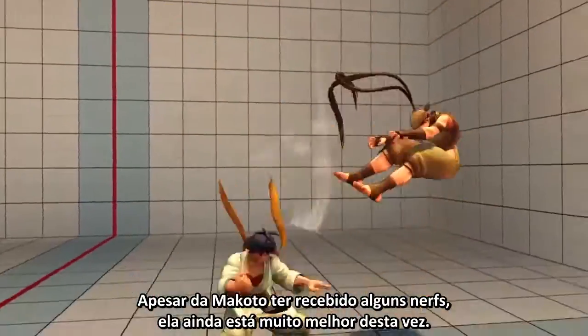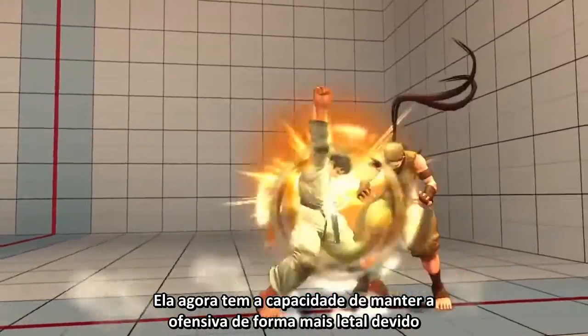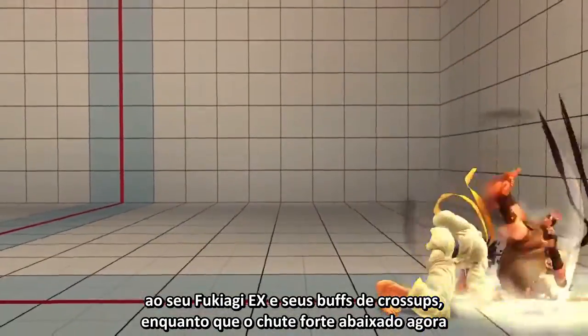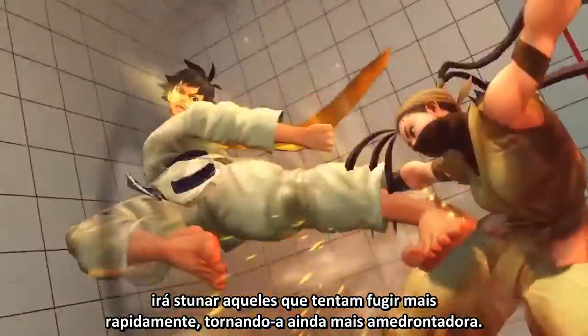Although Makoto has received a few nerfs, she is still that much better this time around. She can now keep up the momentum that much more due to her EX Fukuyage and cross-up buffs, whereas the crouching hard kick will now stun those who try to jump away faster, making her that much scarier.